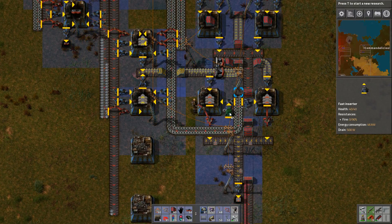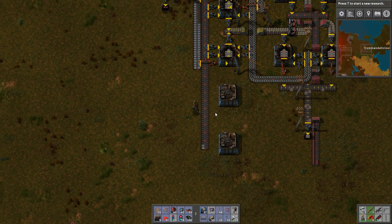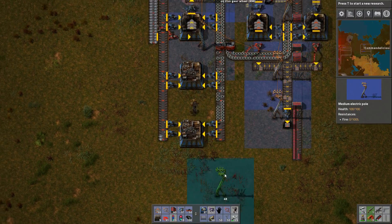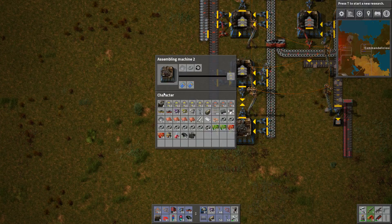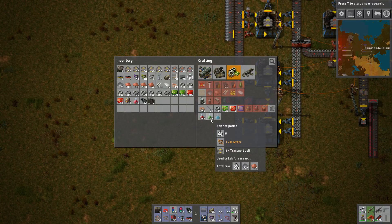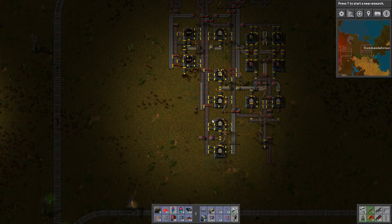Not getting these fast enough. And let's do a splitter here. And it's a dedicated production just for science. It was for the green I think. And a lot of transport belts. And I will put them together with the inserters obviously, to produce a whole lot of science packs.